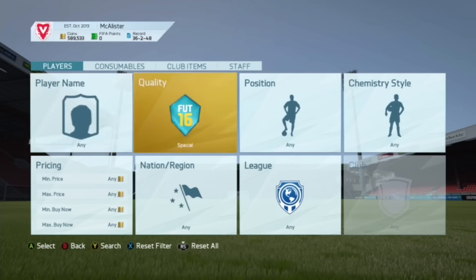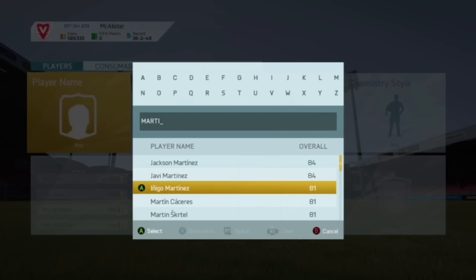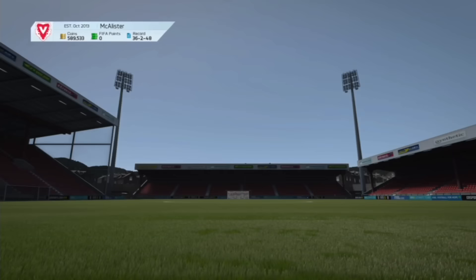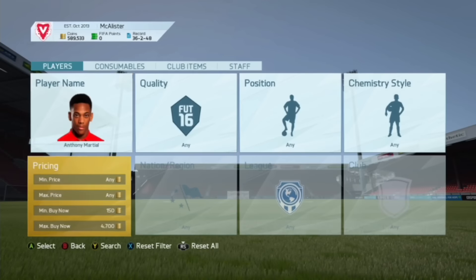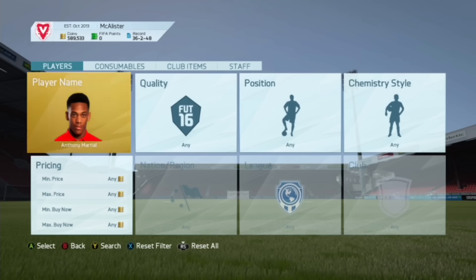That's how you do the expensive player version. What's really amazing to do this method with is players like Martial — Manchester United striker — people in his price range are very good for this. We search Martial and check his cheapest Buy Now on the market. He's going for about 4,700 coins, so what we want to do is put bids on him at around 4,200 coins. We can see on the first and second pages there's plenty of him available.